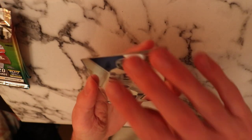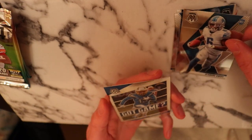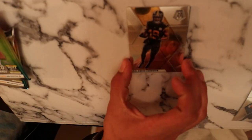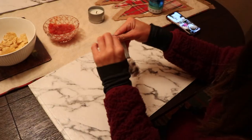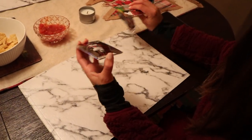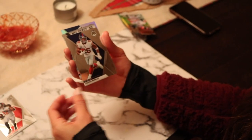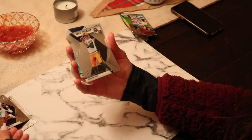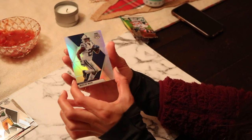Oh my gosh. I looked at the back on accident and I seen a really good team with a good quarterback, and I don't know if it's the player. How about a Keenan Allen? Is that a Drew Brees? Yeah, this is kind of a cool looking card. I see a silver in there — Chris Godwin, Tampa Bay Buccaneers. Saquon Barkley, New York Giants. Jordan Love, Green Bay Packers — that's the best one so far. He's the backup for Aaron Rodgers. And a silver, Marlon Mack.